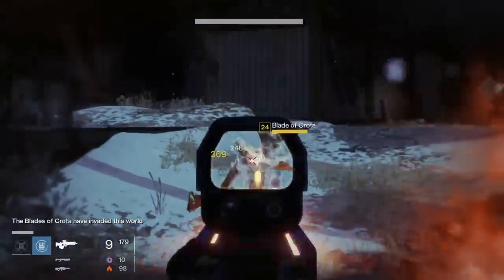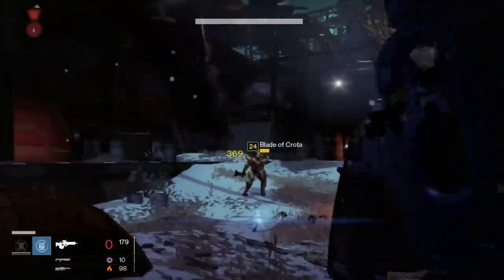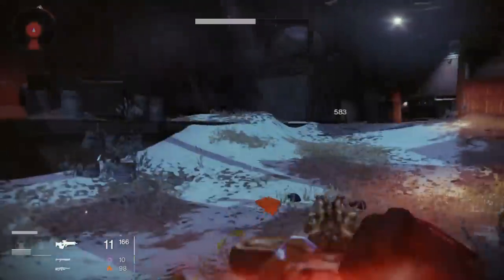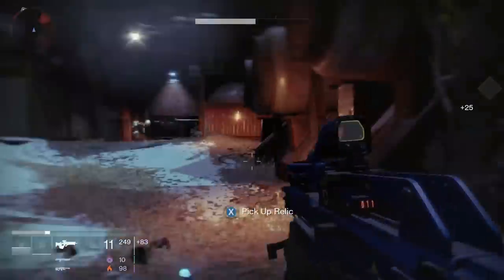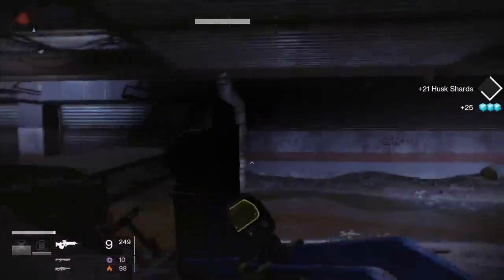So I'm just going to clear out this Blade of Crota first, just so it doesn't bother me later. And I'm only going to kill him — I'm not going to go much further than this in the mission for the moment. I'm just going to wipe out the Acolytes as well, because they'll be useful for the super energy.